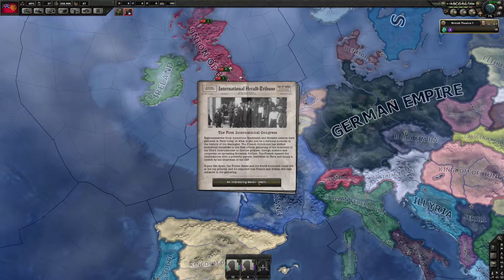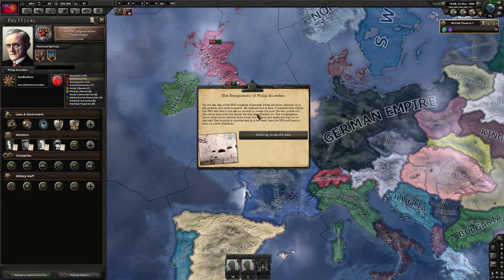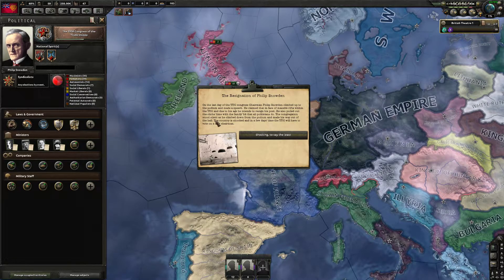First International Congress. Resignation of Philip Snowden — on the last day of the TUC Congress, Chairman Philip Snowden climbed to the podium and made a speech. He claimed that in the face of massive rifts within the TUC and due to his age, he intends to resign his post. He pulled out the cliche 'time with his family' bit. Congress stood in silence as he climbed down from the podium. The country is shocked, and in a few days' time the TUC will have to vote on a new chairman.